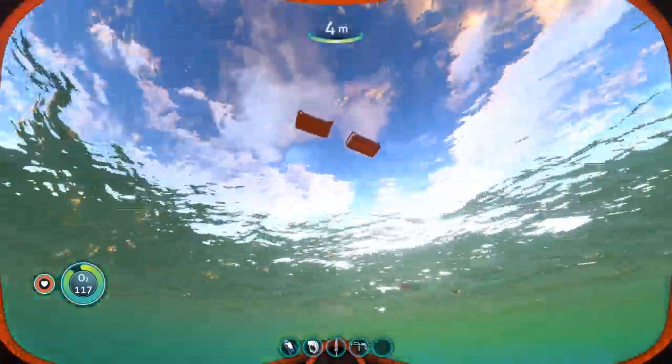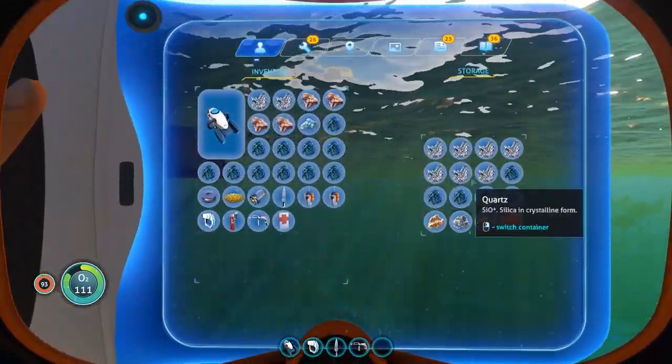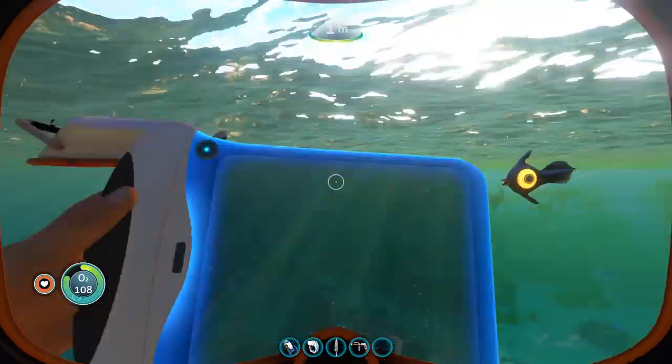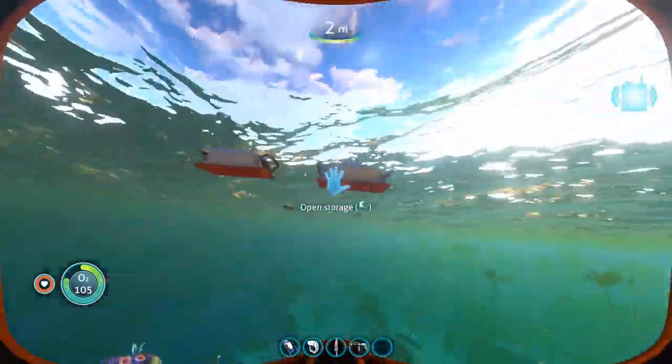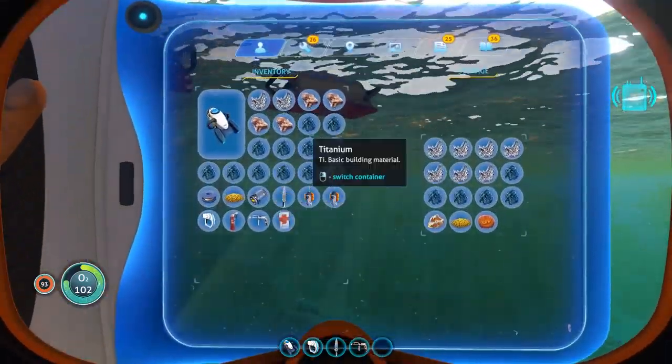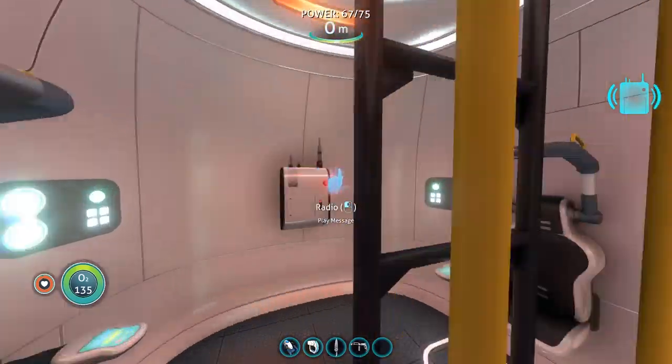We'll have a look in the boxes — nothing in there. And in here there is one silver ore, but only the one, which is a shame because we need two. So we'll get rid of some of these resources, and we've also just got another radio message, so let's have a listen to that one.